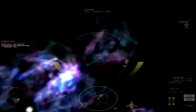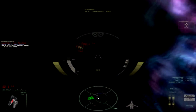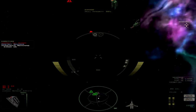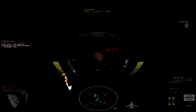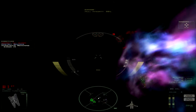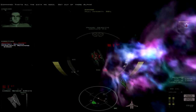Also nothing. Scanning... center arrays - nothing, nothing, unknown. I like how they're just ganging up on all my wingmen. That's all the data we need - get out of there, Alpha!